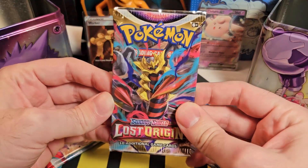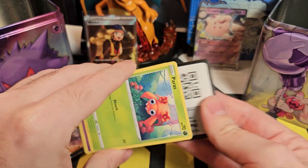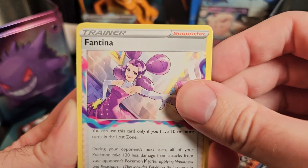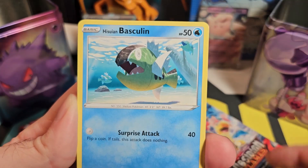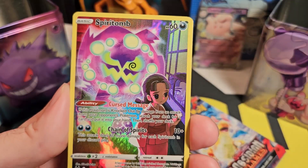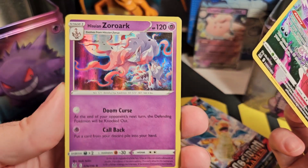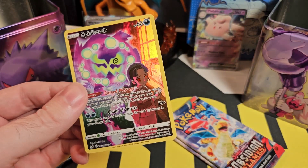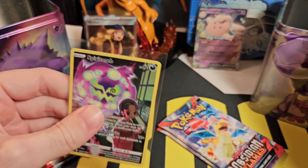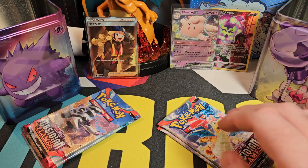Onto our Lost Origin pack from our Metal box — this is technically the last actual pack that came within the tins. We have Electric Energy, Machoke, Fantina, Gift Energy, Paras, Inke, Hisuian Basculin, Jinx again, Makuhita. We have a Trainer Gallery card — Spirit Bomb. That's quite a nice looking card, I don't think I've actually seen this one before. And we have Hisuian Zoroark in our Rare slot, so a Holo Rare as well. Last Pack Magic on the Metal Tin there has kind of clinched it — I think the EX plus the Trainer Gallery together is probably better than our Worker.